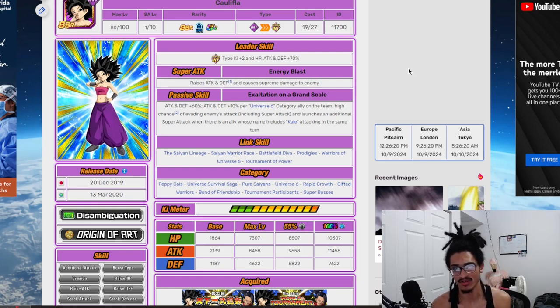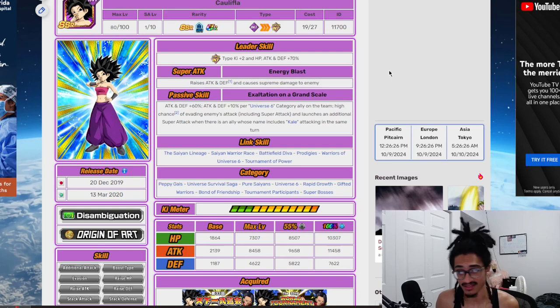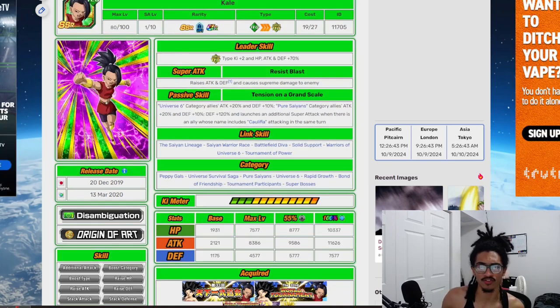She launches an additional super attack when there is an ally whose name includes Kale attacking in the same turn. Her link set includes Saiyan Lineage, Saiyan Warrior Race, Battlefield Diva, Prodigies, Warriors of Universe 6, and Tournament of Power. Her categories include Peppy Gals, Universe, Survival Saga, Pure Saiyans, Universe 6, Rapid Growth, Gifted Warriors, Bond of Friendship, Tournament Participants, and Super Bosses.